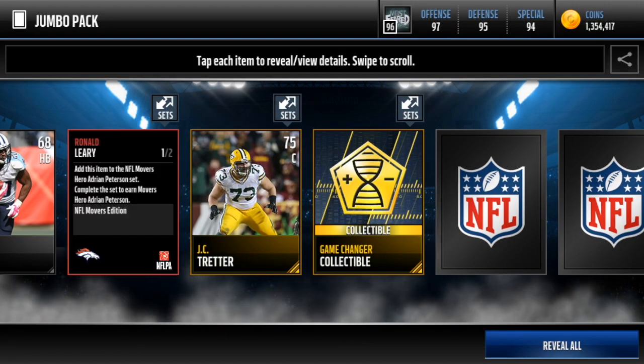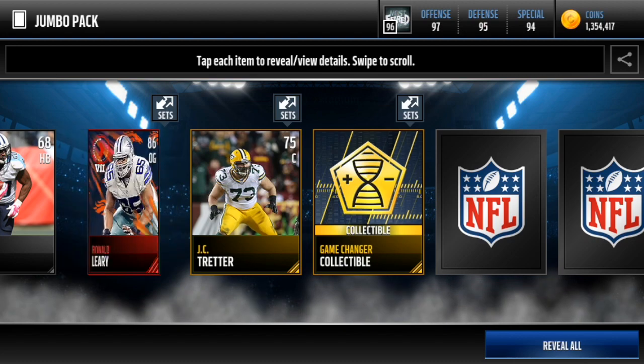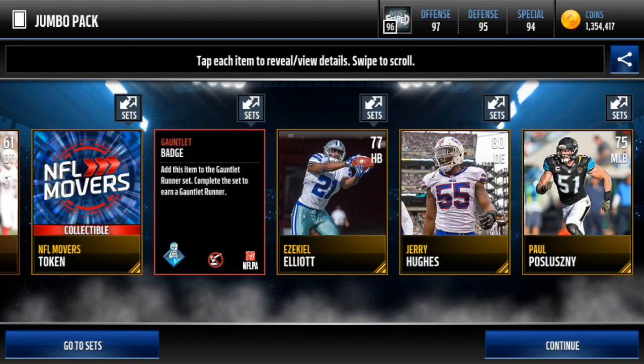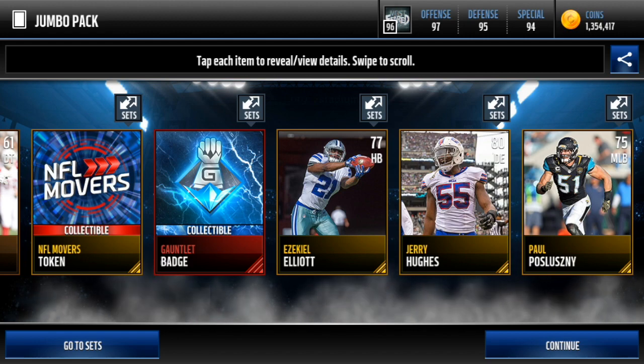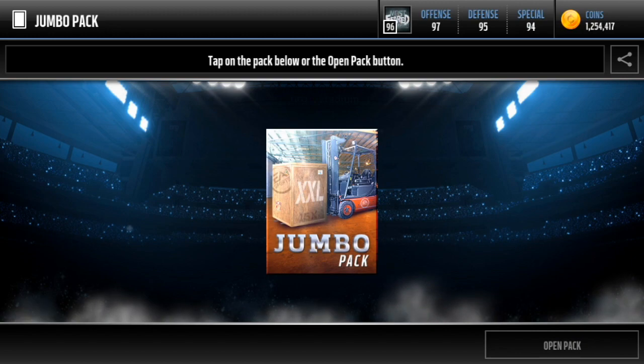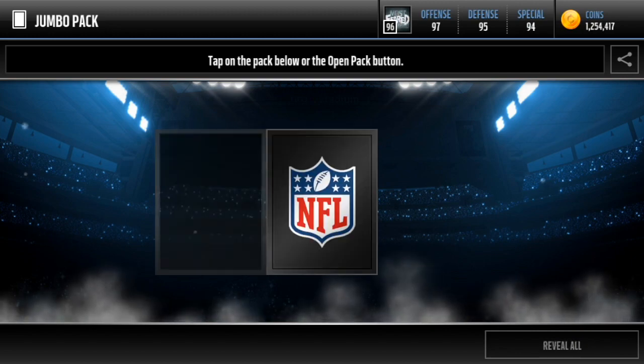Maybe the best one just goes for a solid 300k - Champ Bailey and Jamie Con Senior. Three elites so far. We're gonna get the Ron O'Leary 'This Week' set. I believe it is - I think you can only pretty much... wait, we got a Gauntlet badge! Holy crap. Gotta get some more good pulls. I want to try to pull the best Movers player.